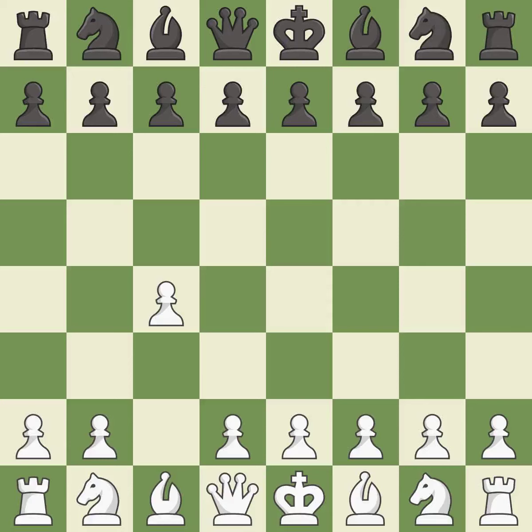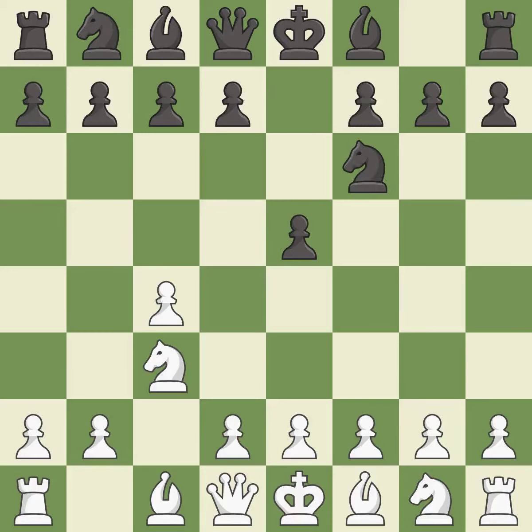The English is a more patient opening where white plays c4 to control the d5 square without committing a central pawn. e5 controls the d4 and f4 squares, and allows the queen and dark-squared bishop to develop. Nc3 attacks the d5 square and starts the fight for the e4 square. Nf6 develops the knight, controls the d5 square, and attacks the e4 square.